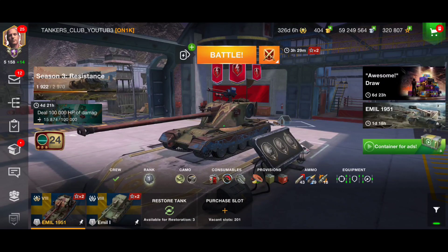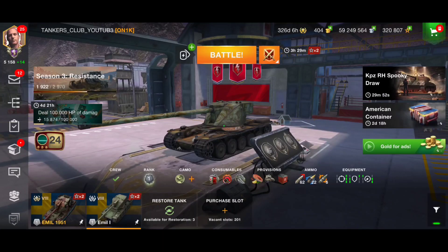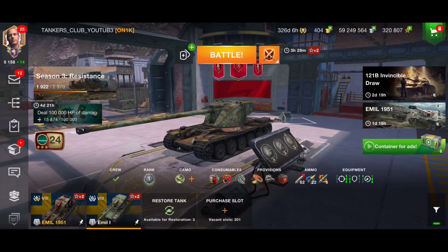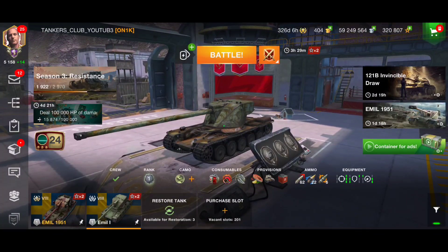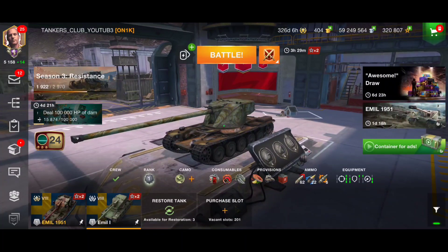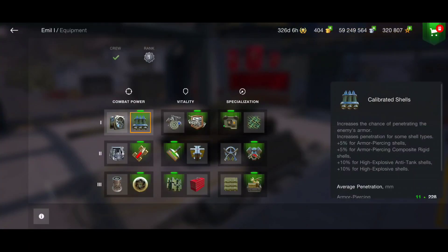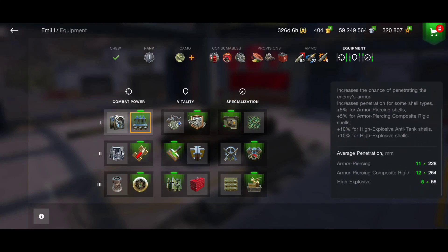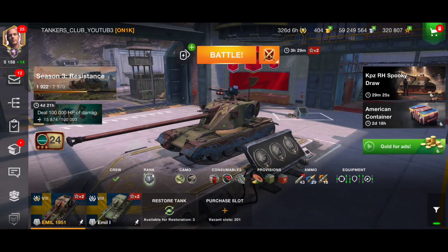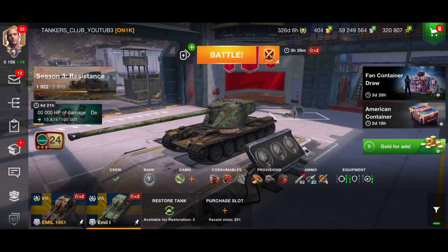The Emil 1951 got just a bit better mobility and a better gun with better penetration, and that's it. The Emil 1 has better armor, which is why it has a bit less mobility. The Emil 1951 got only 254 penetration with calibrated shells — using premium shells that's really weak. That's why they gave more penetration and better mobility to the 1951, just maybe to sell it.